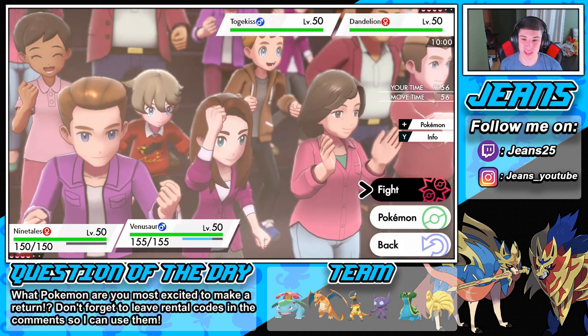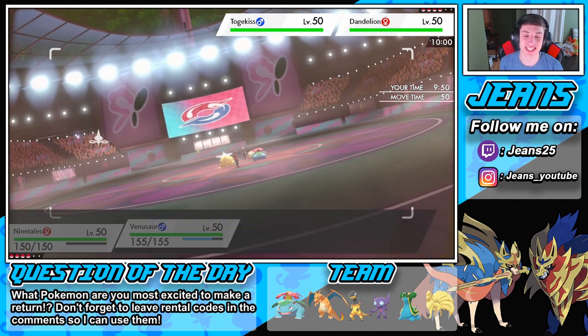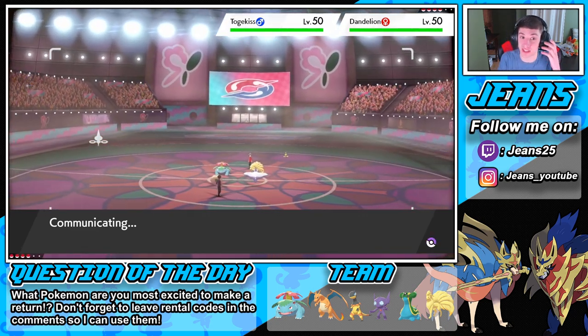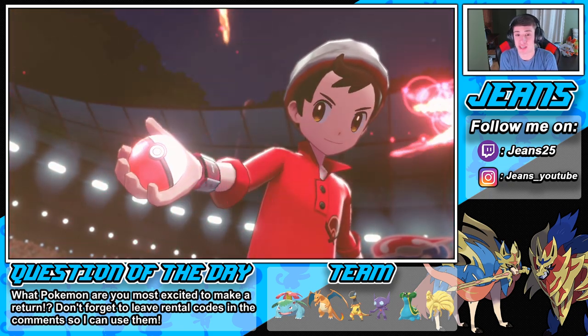Look at our thick boy Venusaur! We're Dynamaxing - Weather Ball can do some work. Let's go for a Max Ooze and see big Venusaur in battle. He's actually really fast in the sun - double speed, EV spread into his speed. He might be the fastest on the field. Still, this team is awesome. I cannot wait for the G-Max forms to come out as well - the whole DLC just looks so cool. This game is gonna get a huge boost from the DLC and the new Pokémon coming in.